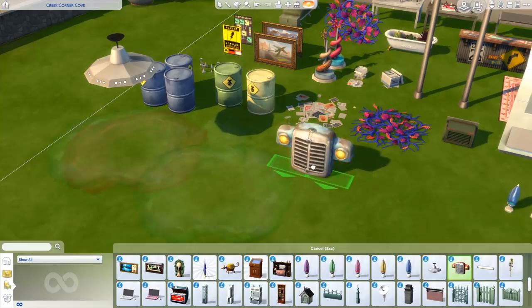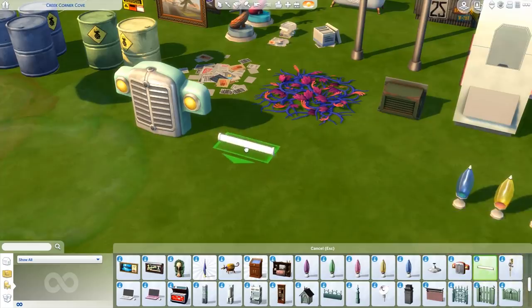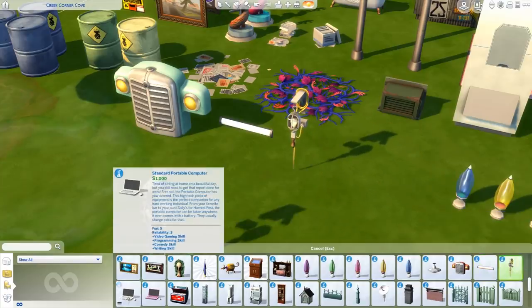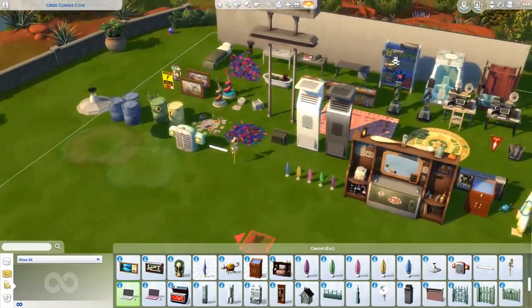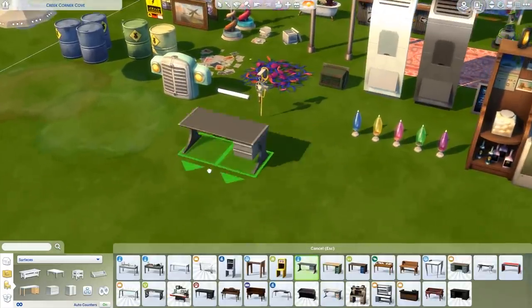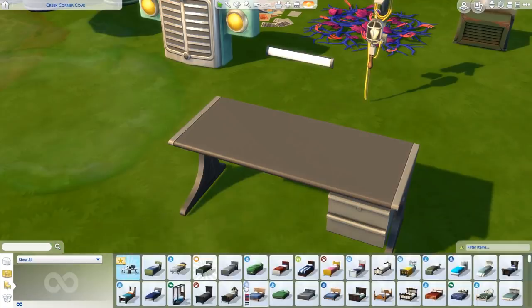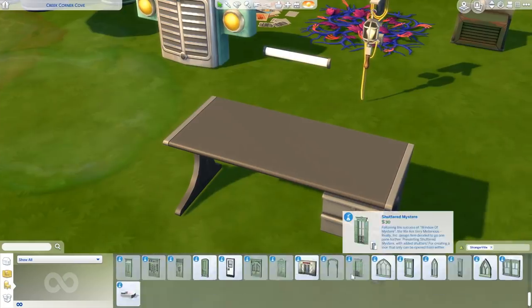The Not-As-Crap item, the Laboratory Light Strip, and the Industrialized Do-It-Yourself Lighting are all here. And guys — we are getting laptops with The Sims 4 StrangerVille! We get the Standard Portable Computer with two variants and different presets. Laptops are back — and they're portable. You can put them in your inventory!